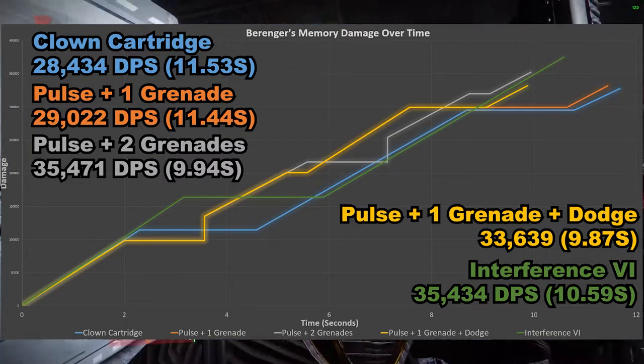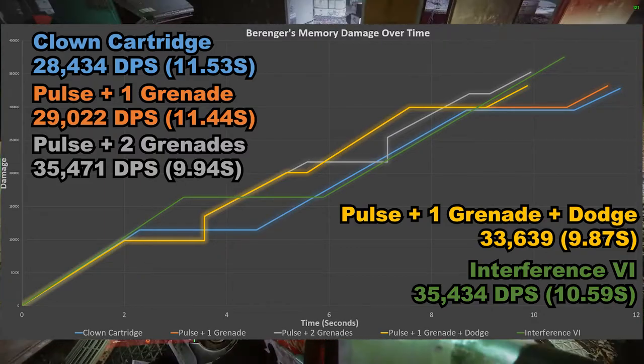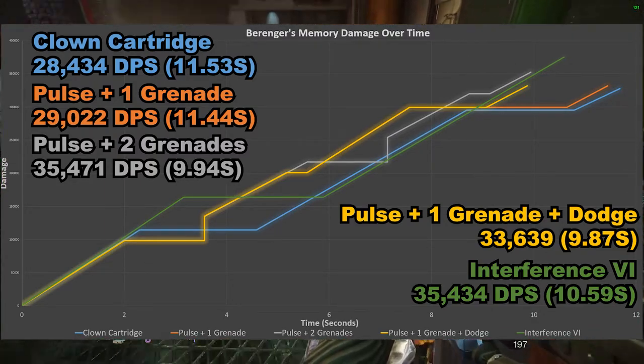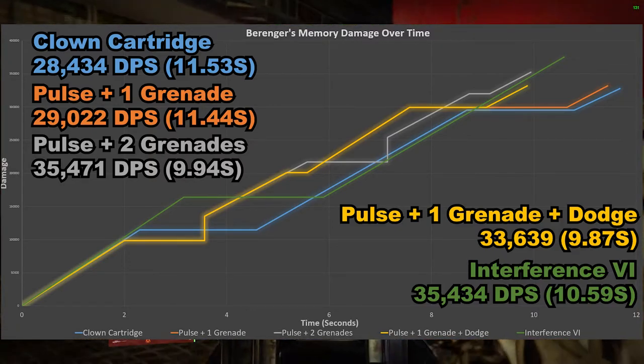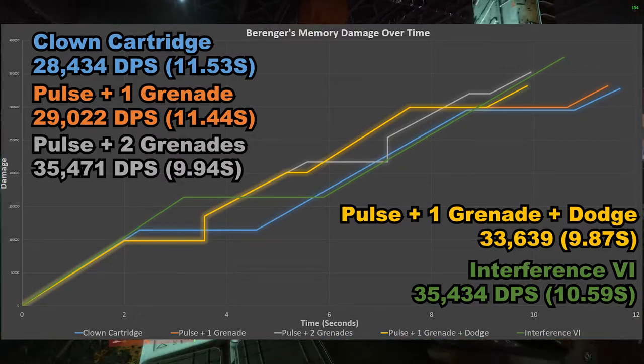For anyone wondering why I haven't taken the time to test Verenja's Memory with clown cartridge and demolitionist, that's because they don't work together. After trying a couple of times in the Tribute Hall, throwing a grenade does not proc the clown cartridge perk, and therefore it doesn't reload your weapon beyond the normal capacity - in this case it's 6.